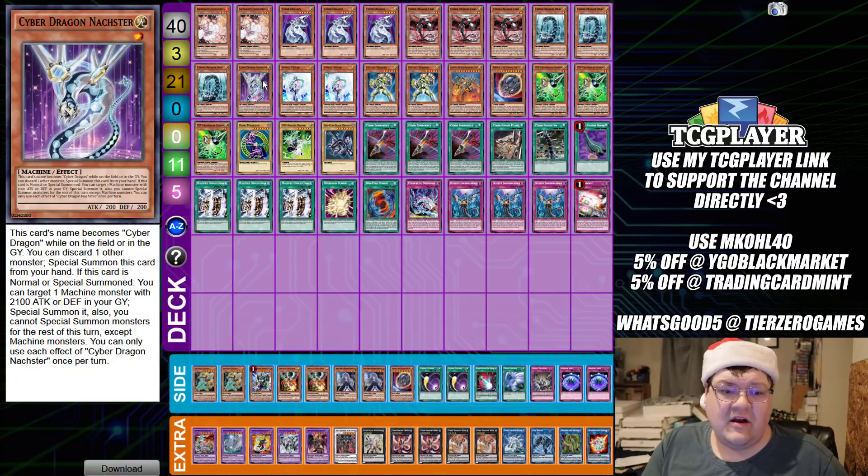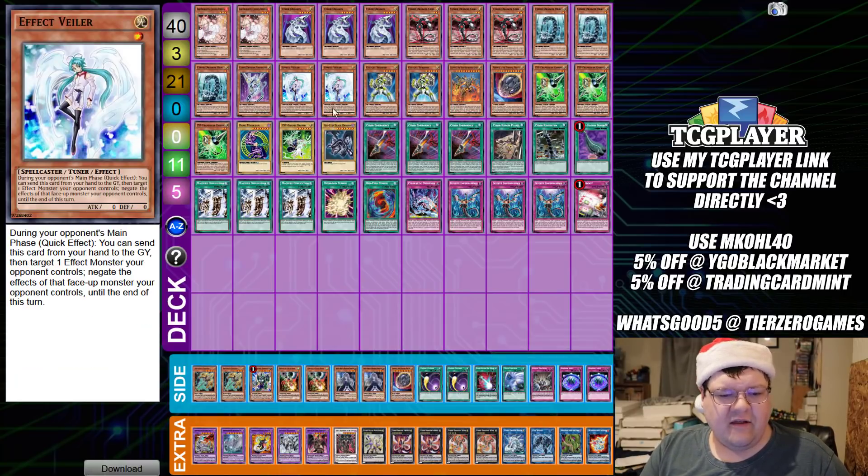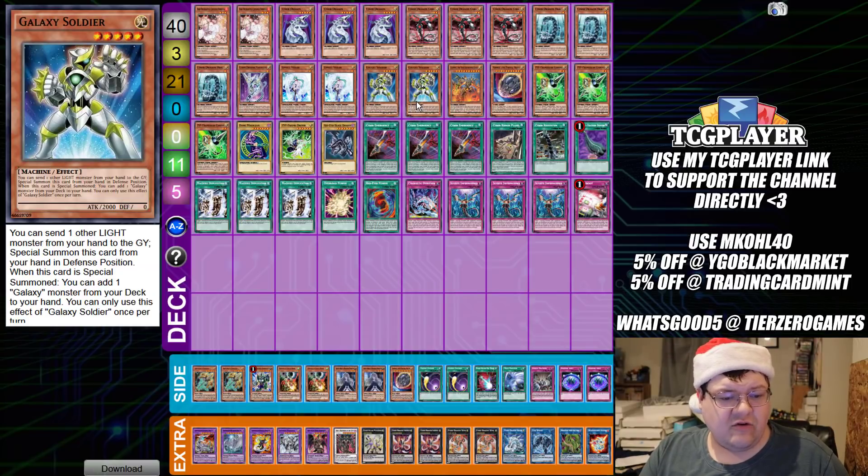It really depends on the plays you're making and what extenders you have to burn. We have two copies of Effect Veiler as our other hand trap, and then two copies of Galaxy Soldier — discarding a Light monster to search another copy of itself so you can special summon and continue your combo.